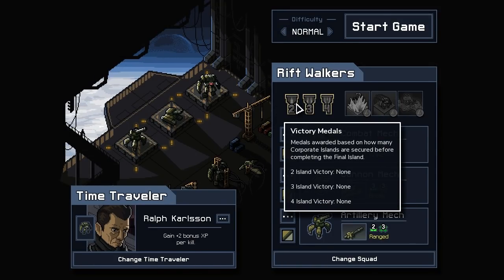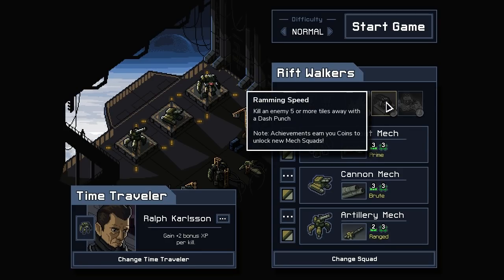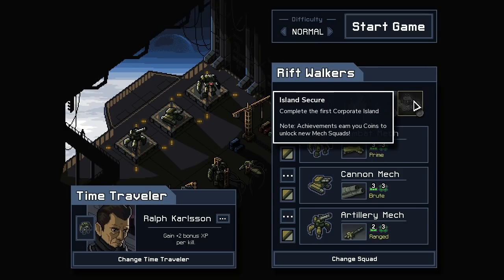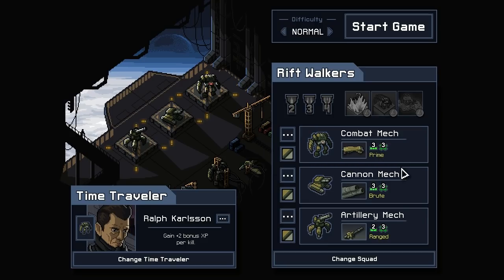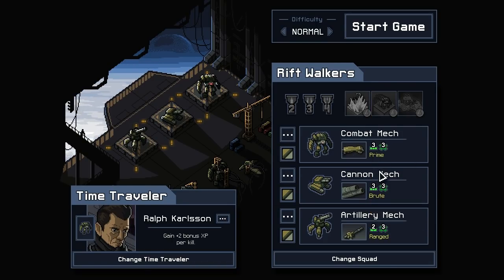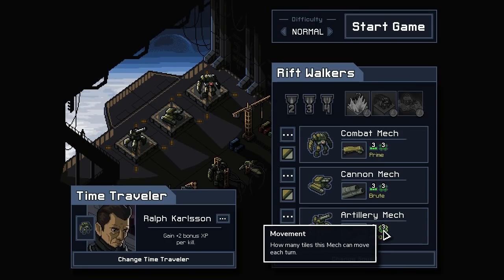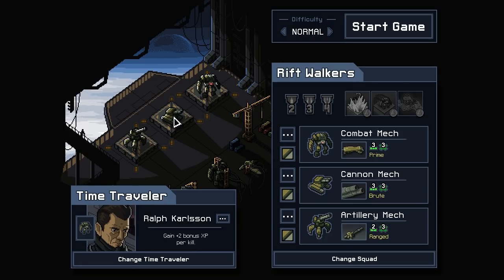Victory medals, watery grave, achievements earn you coins to unlock new mech squads. Kill an enemy five tiles with a dash. Complete the first Corporate Islands. Titan Fist - punch an adjacent tile, damaging and pushing it. You can change equipment on your mechs as well. Artillery - damaging a single tile and pushing adjacent tiles. This is a grid-based map, sort of like XCOM. Ralph Carlson is my time traveler - two XP bonus per kill. This fight did not go well, let's just get going.